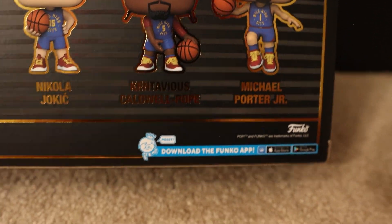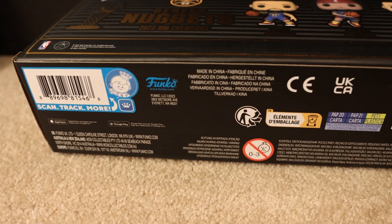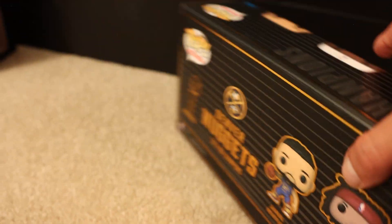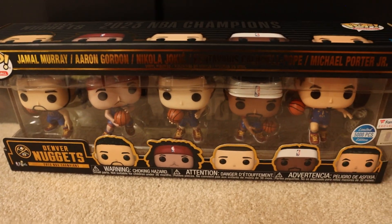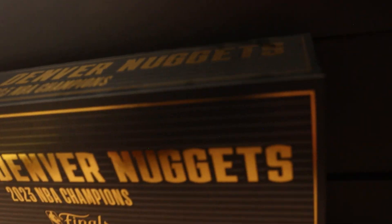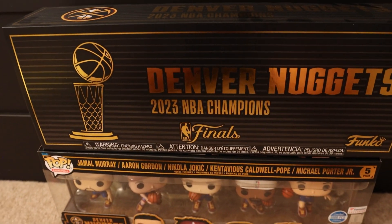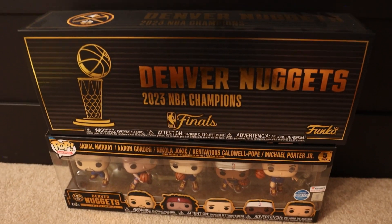We even got the classic Funko stuff right there on the bottom. Let's take a look at the very very bottom for any legitimacy-type stuff — we got the barcode, pretty standard as usual. The real beauty is on the front, taking a look at all these players — once again this just looks so good. The box that they have it in feels good, it's very very well made. It almost feels like a magnetic cardboard if you know what I mean — that's probably a terrible way to describe it — but the box and everything is super super good.